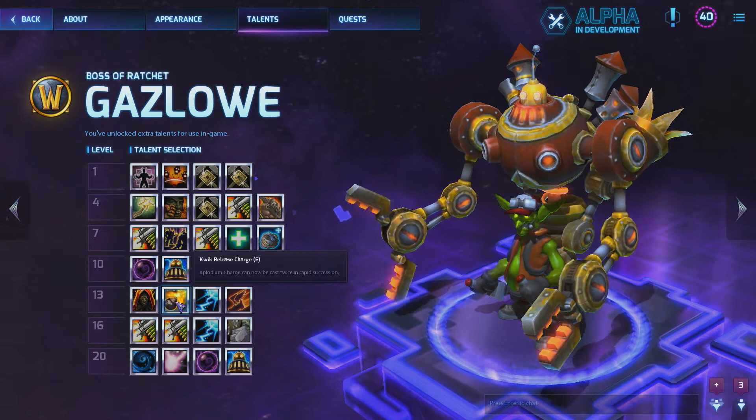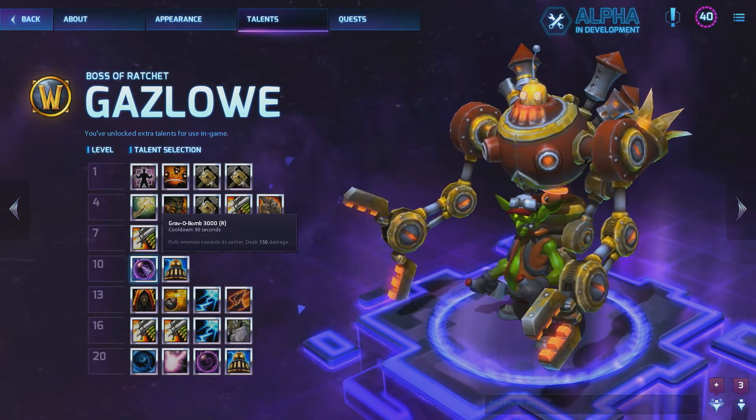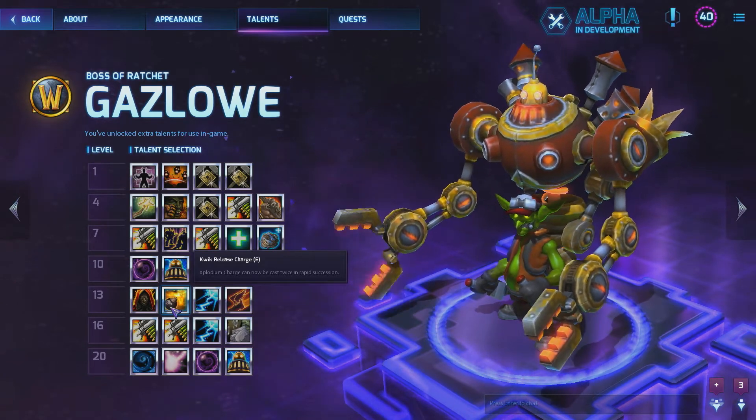At level 13, again, pretty much only one option: Quick Release Charge. This gives you the second charge for your Explodium Charges, which is what allows you to do the stun lock with your ultimate. You cast one E, then a second later cast your ultimate, then cast another E almost immediately — and your opponents, if you do it properly, will be stunned for four seconds. That's an absolutely insane amount of AoE lockdown.